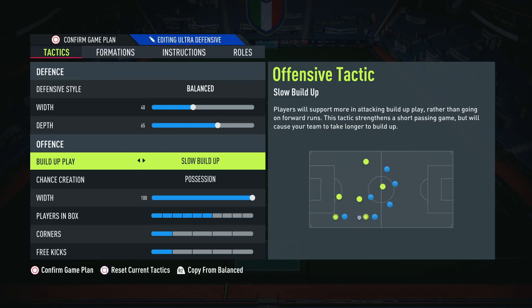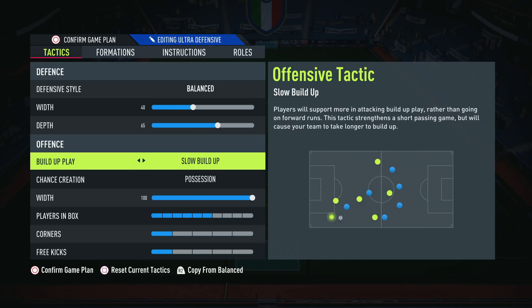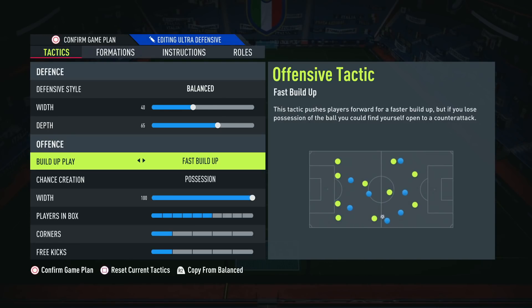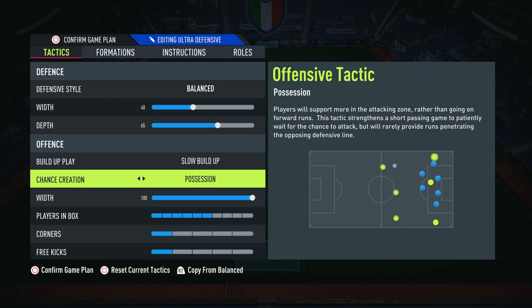In terms of build up play, I'm personally still playing on slow build up. However, I've been experimenting with long ball in this formation, and it's very effective at the moment because chip through balls are quite effective. If you're someone who plays a lot of chip through balls and over the top balls, long ball would work in this build up play. But it's not my main play style — if you like to dominate possession like me, I'd recommend staying on slow build up.